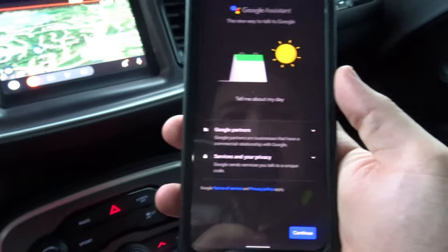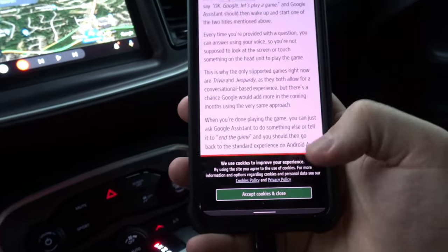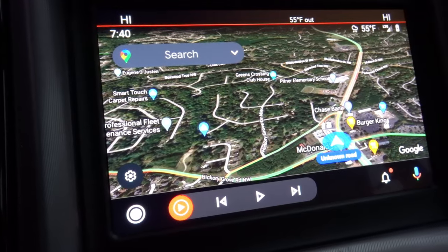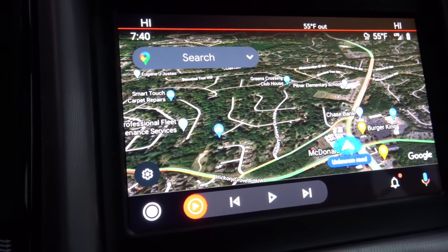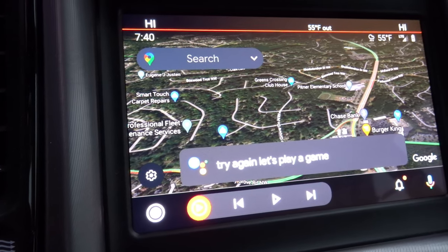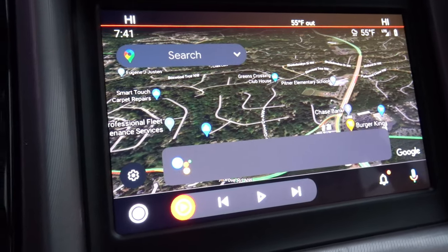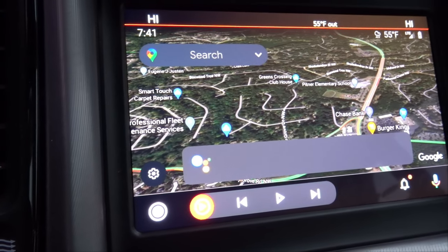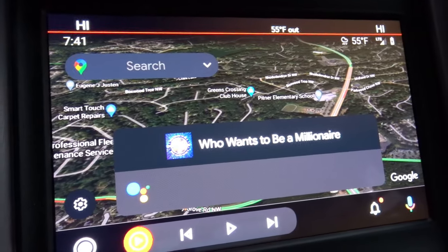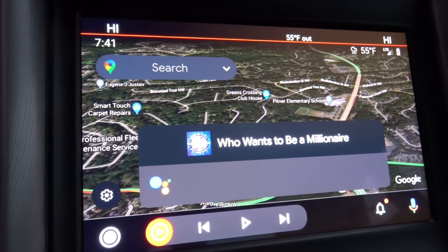So let's see what this is talking about. It looks like I had to select a setting on my phone to enable this. I clicked continue and now it seems to be working. So let's try again — let's play a game. I have a few options for that: Are you feeling lucky, Hangman of the Day, Who Wants to Be a Millionaire, and more. Who Wants to Be a Millionaire? Okay gang, who wants to be a millionaire? It's got the music and everything. Welcome to Who Wants to Be a Millionaire — we're glad to have you in the hot seat. That's pretty dope.